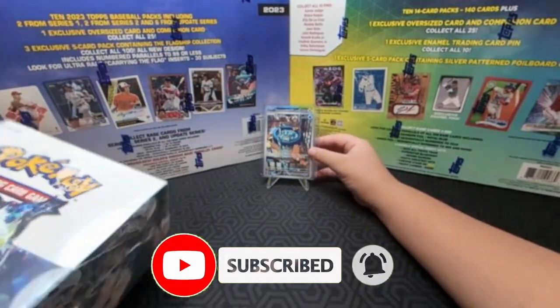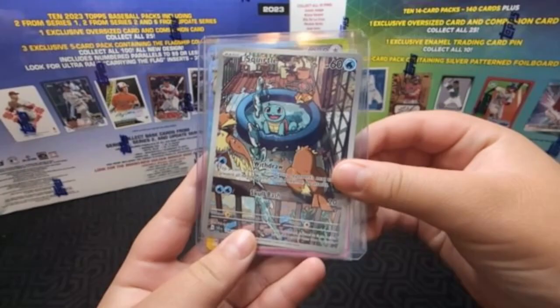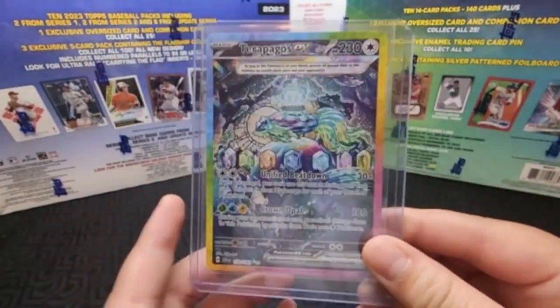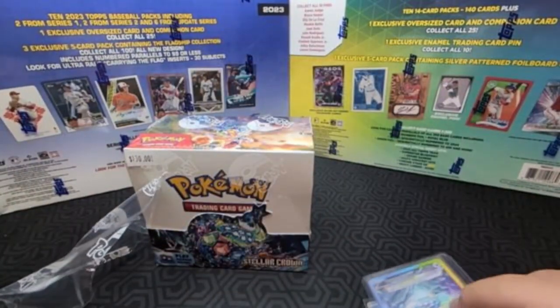What did you want to show the folks today, Simon? Well, there are these three major hits we pulled out of the camera. We pulled the Squirtle, a Galvantula, a Special, and the Terrapagos. We got them all out of Build and Battle sets.